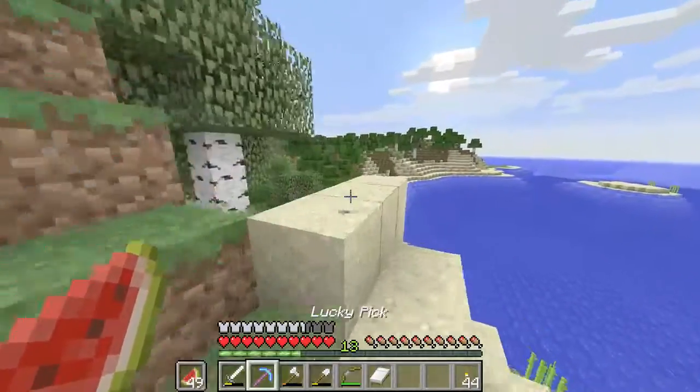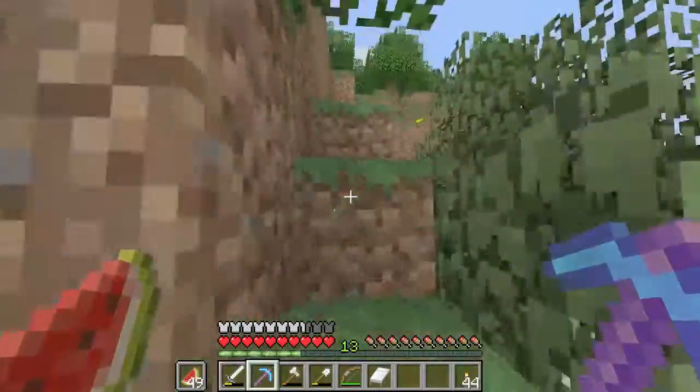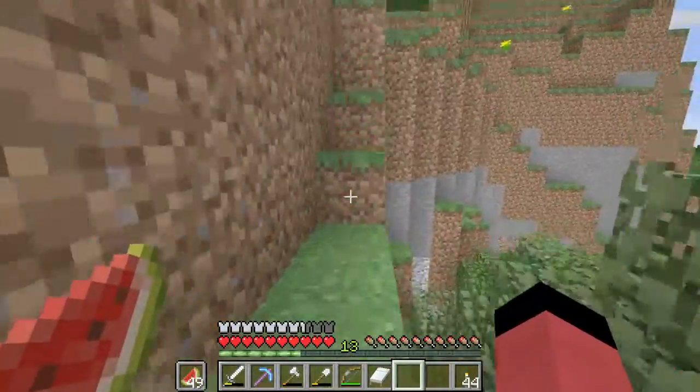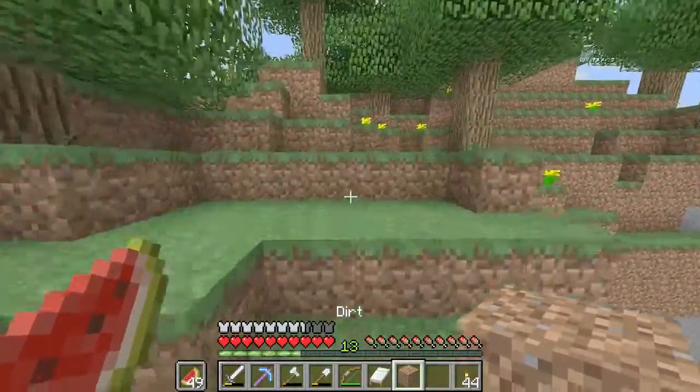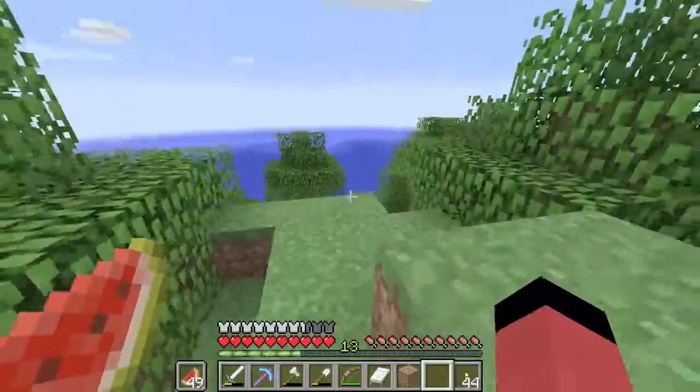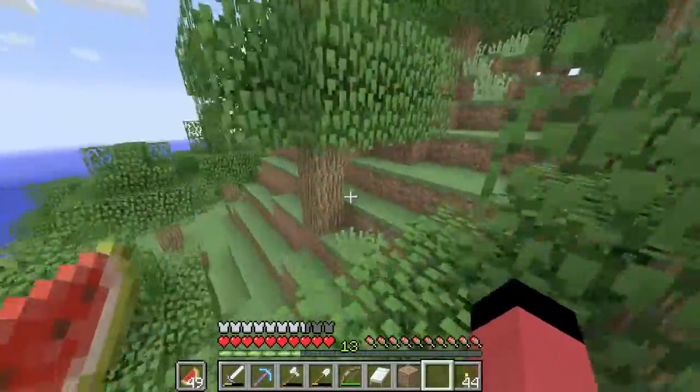The best thing to use fortune 2 on would be coal, I think. Because iron isn't very effective with that — if you want to duplicate iron, the easiest way is just to build an iron farm. I think this is an island and I'm really pissed.